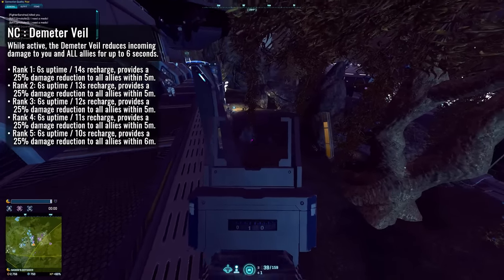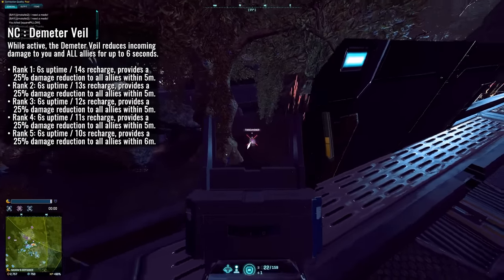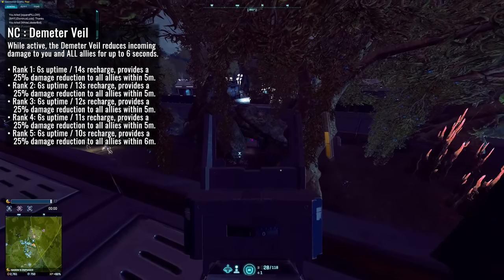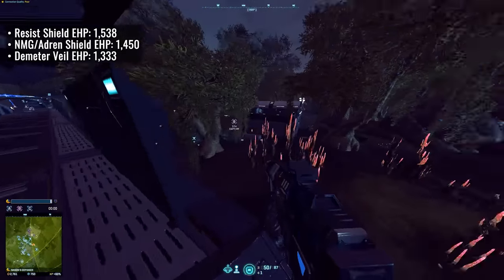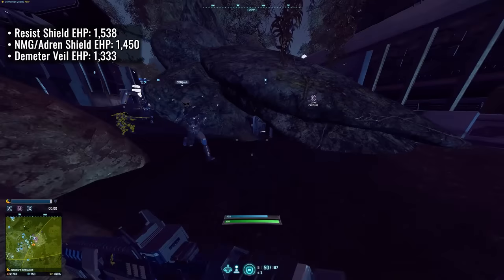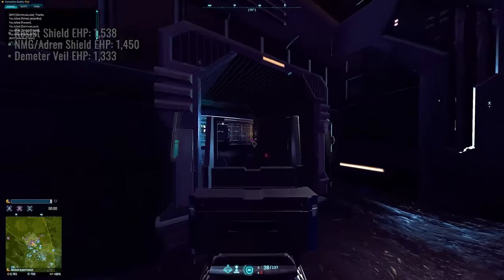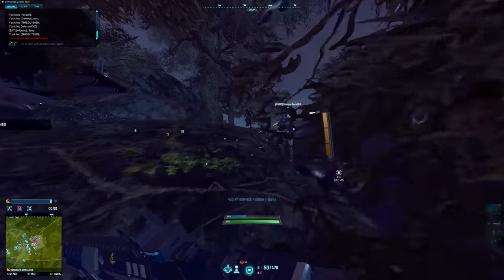The NC are going to be receiving the Demeter Veil, a brand new overshield ability for the heavy assault. While this ability is active, it's going to reduce incoming damage to you and all allies within a six meter range by 25% for six seconds. At maximum rank, this will take 10 seconds to fully recharge. How does this compare against your standard overshields? The resist shield is a 35% damage resistance which gives you an effective HP of 1538. If you activate a Nanite Mesh Generator or Adrenaline Shield the moment you start taking fire, you have an effective HP of 1450. With the Demeter Veil, you land on an effective HP of 1333 recurring, assuming you activate it before you take any damage to your core health. So it is by far the weakest shield of the bunch for personal security.